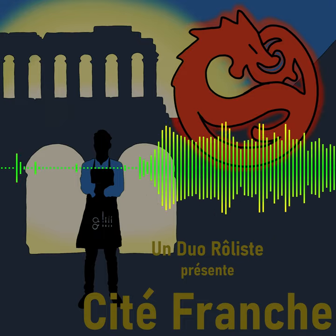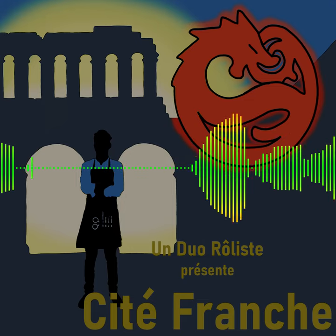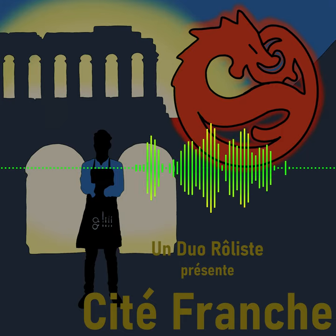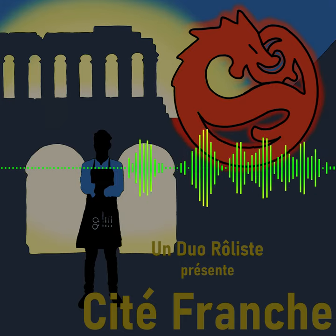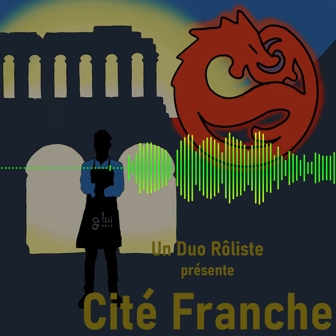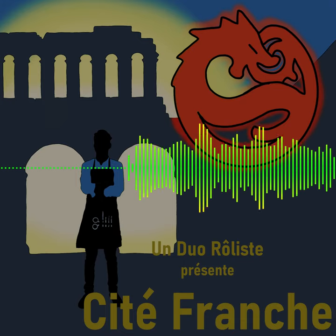Quand 1000 pièces d'or arrive, le MJ demande un jet d'Insight, difficulté 15. Résultat : 15 plus 3, soit 18. Il reste donc a priori 4 enchérisseurs en comptant le personnage, soit 3 autres. Sur ces 3, il y en a une qui n'a pas l'air sereine, et 2 qui ont l'air sereins.